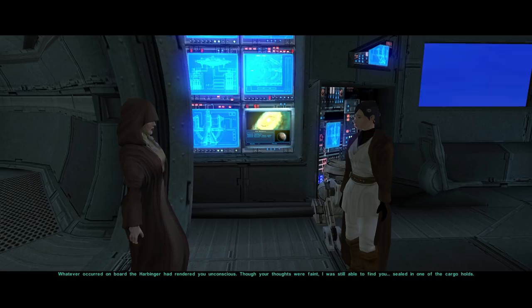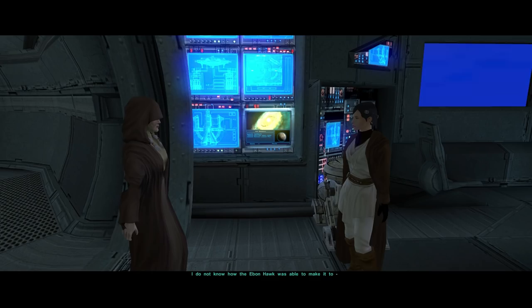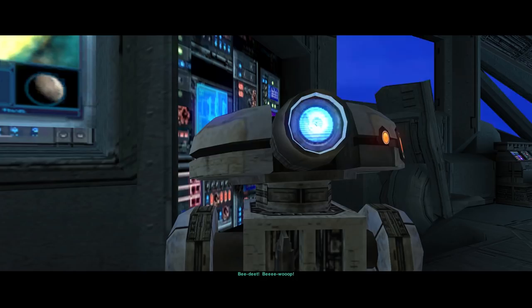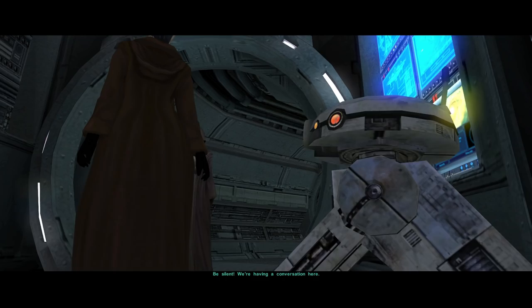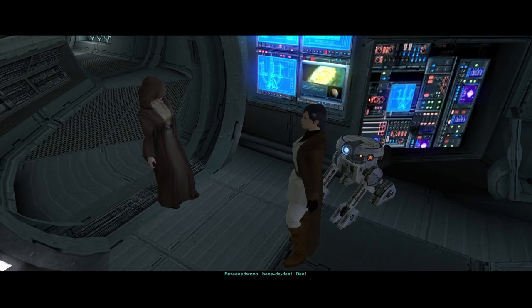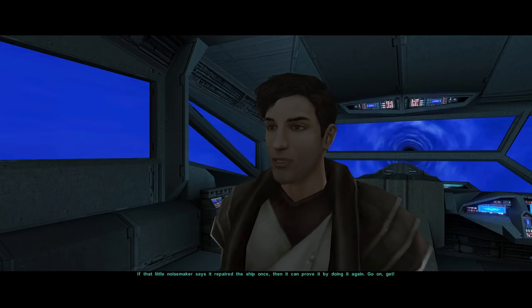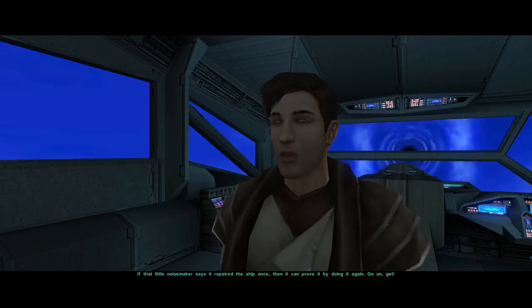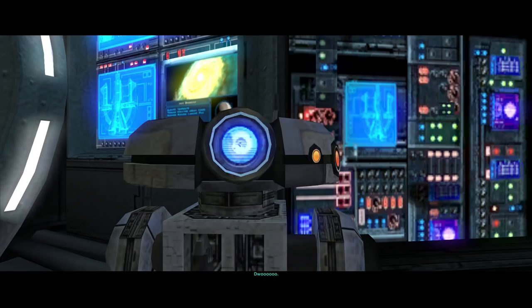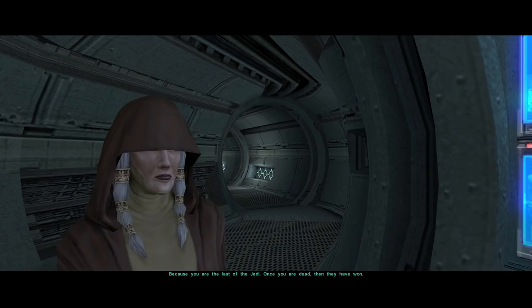That's an unusual set of coincidences, but true coincidences are rare for those trained in the Force. T3 apparently repaired the ship and got us to Paragus — Atton is skeptical. Kreia says the Sith are hunting us because we are the last of the Jedi; once we are dead, they have won. We point out we were exiled from the Jedi Order, but the Sith consider us a Jedi Knight regardless.